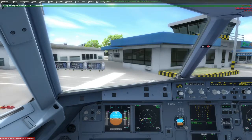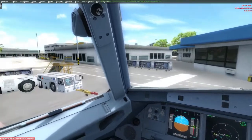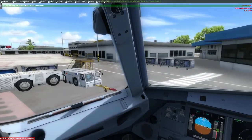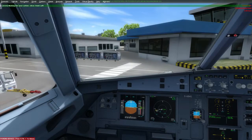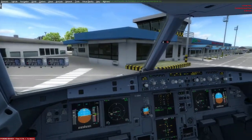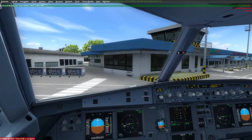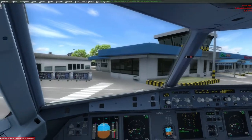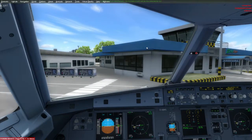So ang gagawin na natin ngayon, pwede na tayong mag-pushback. Pero kung online kayo sa VATSIM, kailangan muna ninyong mag-request ng clearance sa ating online ATC kung meron man. Mamaya ko explain sa inyo ang VATSIM kung gusto ninyong mag-add ng realism sa inyong flight sim.